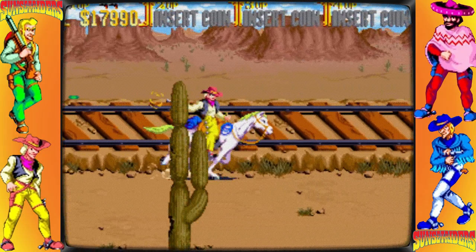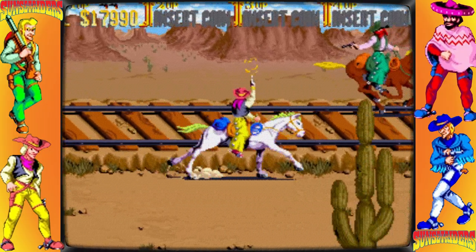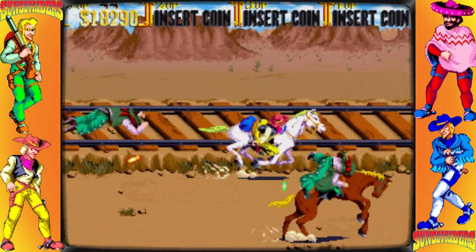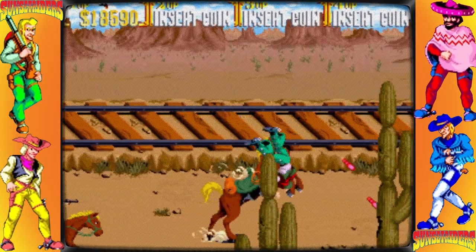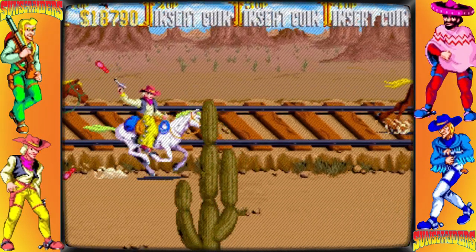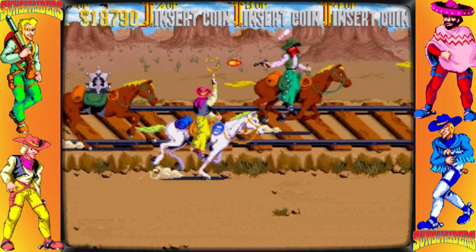The game's outlaws serve as the recurring bosses, with Richard Rose serving as the game's final boss. Rich and avaricious, Simon Greedwell is the first stage boss. While giving orders to his men, he brandishes a shotgun and prepares to fire at the bounty hunters. He requested to be buried with his wealth.